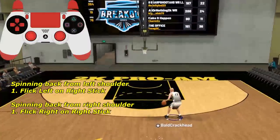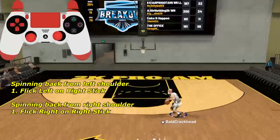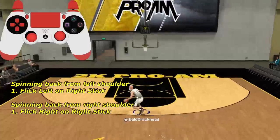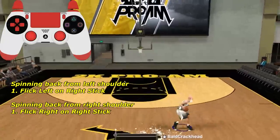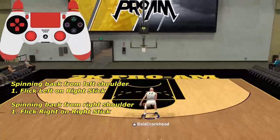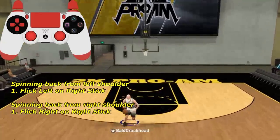Now we're gonna move on to the long spin back. This brings you all the way back to the three-point line off of a spin. Once you've got your spin down, when you're coming back from the spin, you're gonna flick left or right — it depends on the shoulder. If you're spinning from the right shoulder back, flick to the right. If you're spinning from the left shoulder back, flick left.